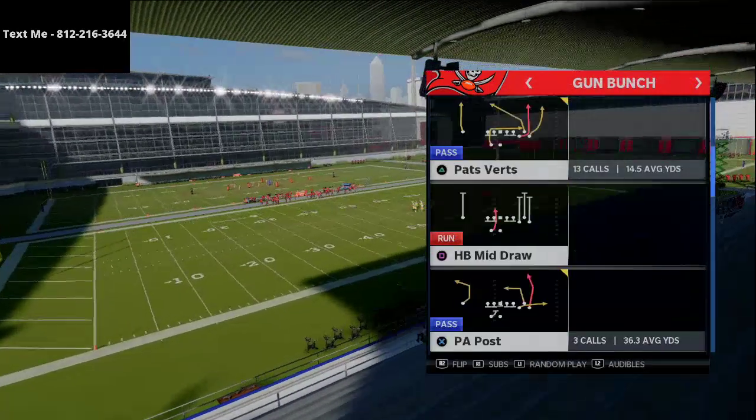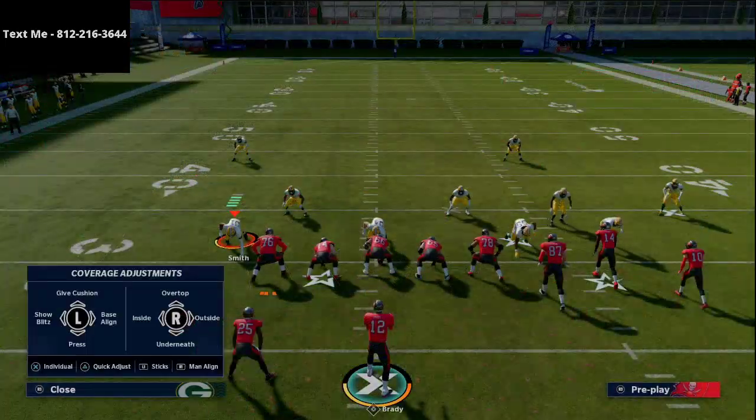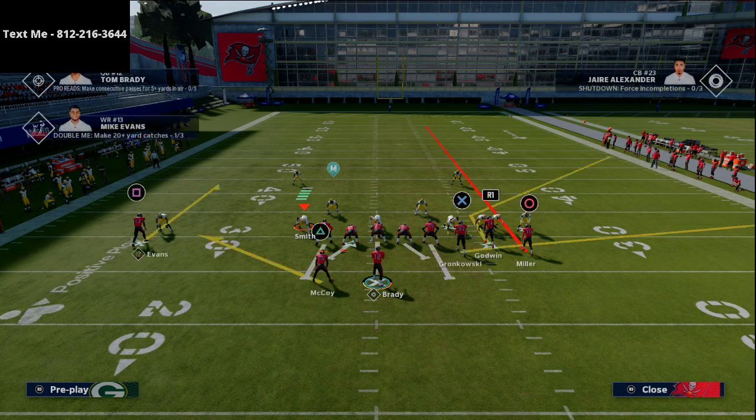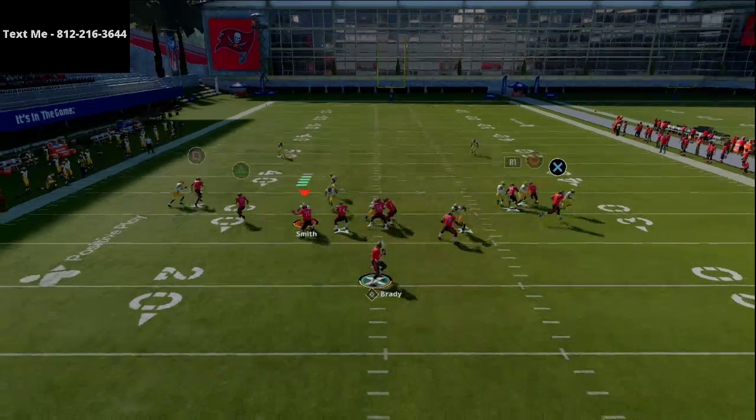The play we're going over is Gun Bunch and the play we're going to be utilizing is the Pats Curl Flat. I'm going to run a simple press coverage and then with my outside guy, I'm just going to put him on a simple streak. Literally all I'm going to do — put that smart route out there for that corner and then streak that player.